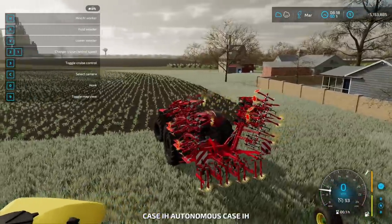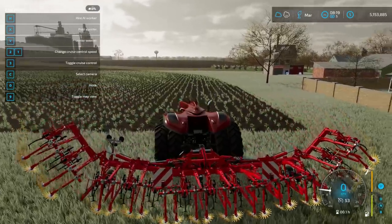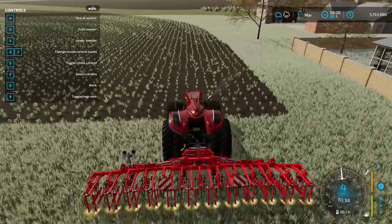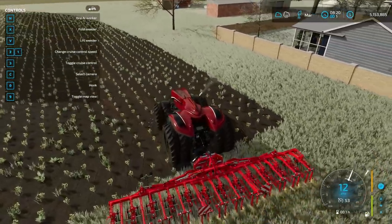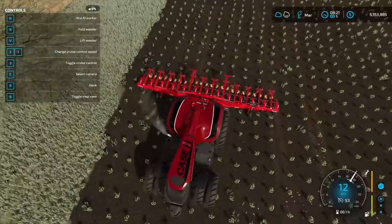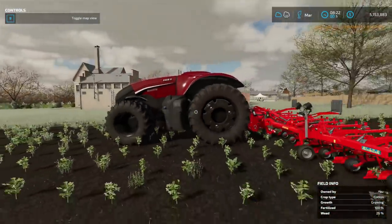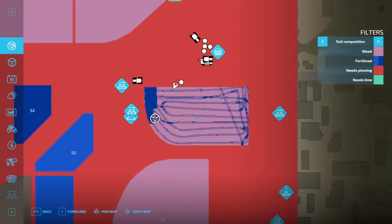I should probably take the tractor over — I have no idea how big this thing is. It's not anywhere near as big as the other ones — this is going to be one of the longer jobs, but I'll probably hire a worker. Lower weeder and that's it. Let's just try it for a little bit — you can easily see which ones are cotton by the perfect placement, and it's definitely just picking out the weeds. Worker, get to work! Good luck — get all those weeds out of my crops.